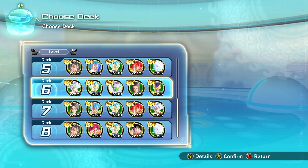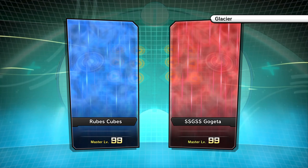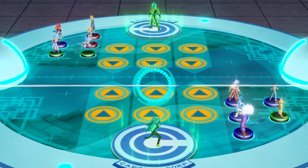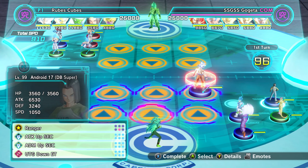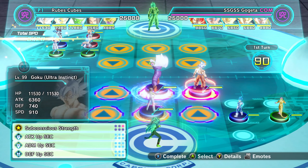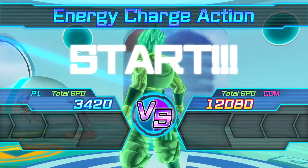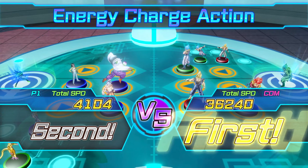Probably one of my next upcoming videos is going to be which figures in the game I think are worth using - there's a lot of garbage in my opinion. This is like the second free battle in a row now where I have put Goku over there and they double stack just to get rid of him. Like, is he really that much of a threat? Come on.